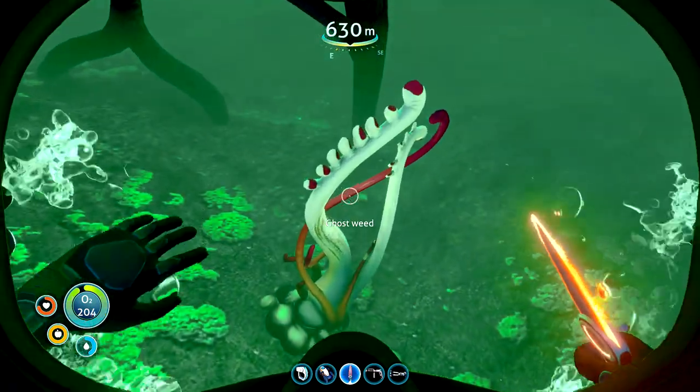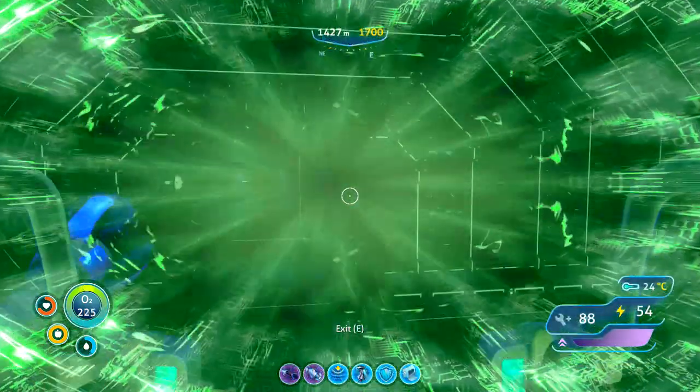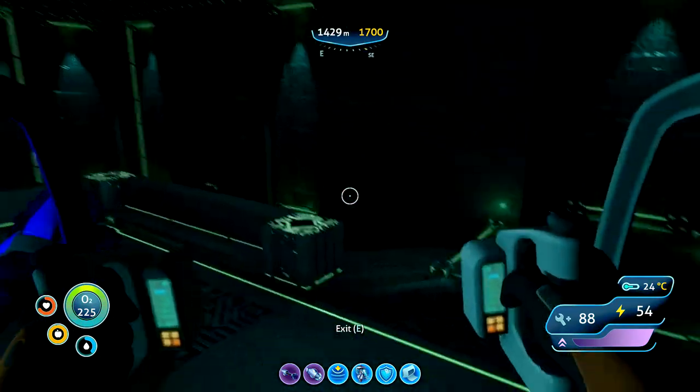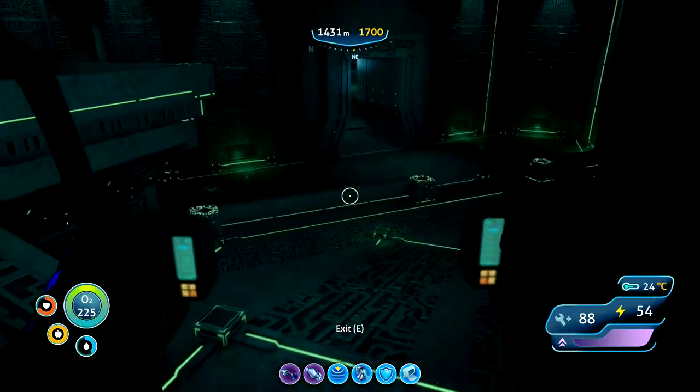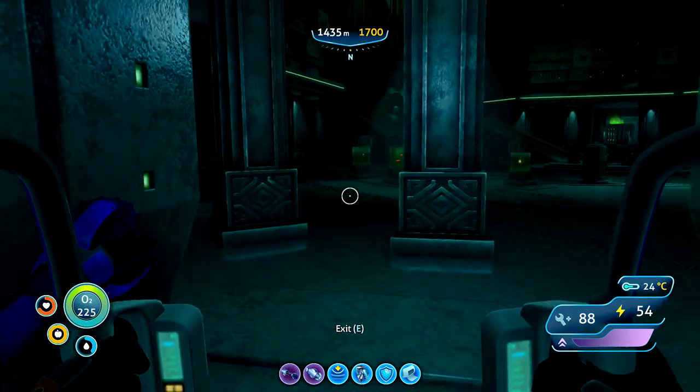Ghost Weed — this is the second ingredient. Okay, so we've got two ingredients. Let's go and check out a little bit more of this facility and see what else is here.